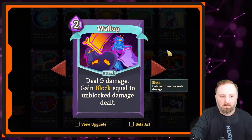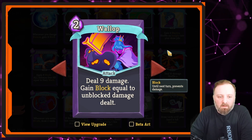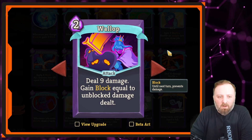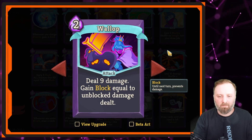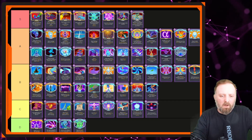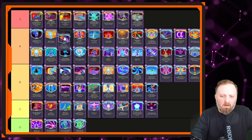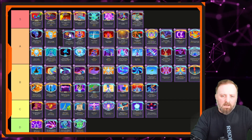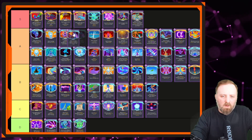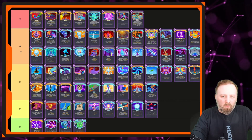Wallop — think about it. If you've got Wrath, Vulnerable, or any other way to make it deal more damage, you gain more block. It's like Dash but better if you've got the correct synergies. Dash is a better card by itself, but that's a different deck. So where do we put Wallop? It's definitely above Cut Through Fate. I'll put Wallop here and move Empty Fist and Battle Hymn down below. Tantrum and Wallop are top of A tier — I'm okay with that.